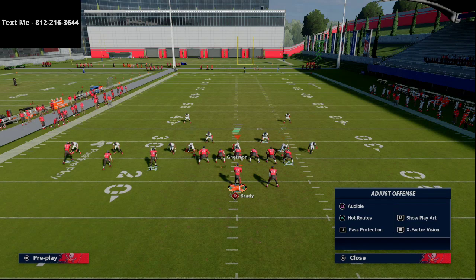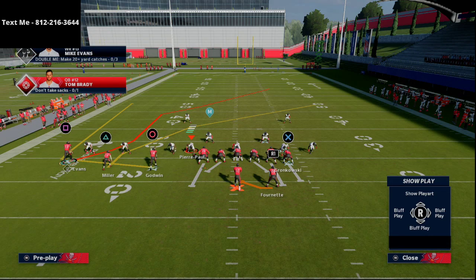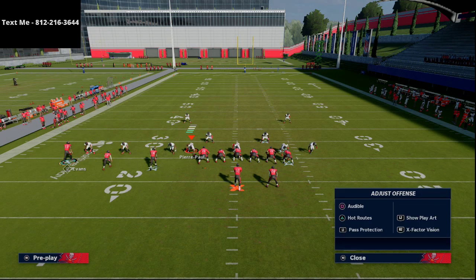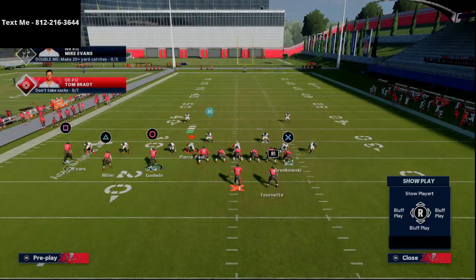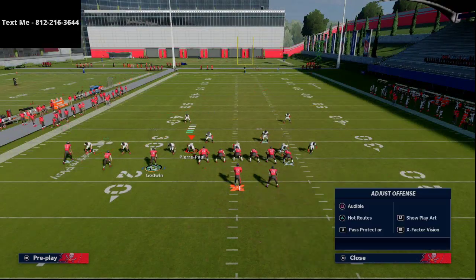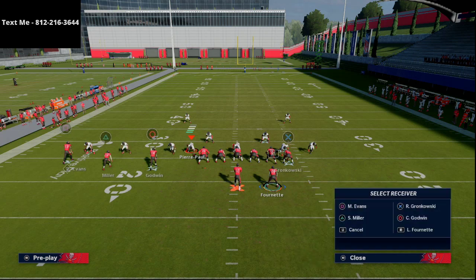One of the ways that you can do that is with this play from the Trips tight end in the New England Patriots playbook: PA Shot Wheel. All I'm going to do for a setup is take my tight end, put him on a streak, take my running back, put him on a shoot flat route, and I'm going to take my left of screen inside slot receiver and put him on either a drag, an in route, or a hitch route.